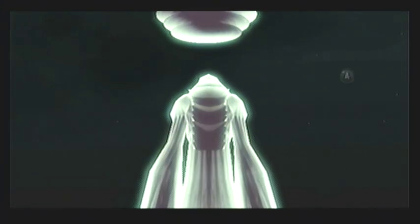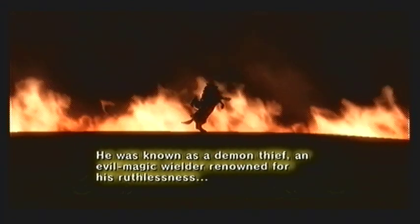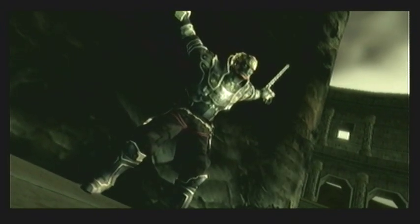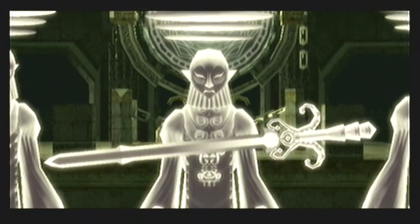It is the same dark power that Zant possesses, and the final sage dramatically reveals the name of the main antagonist of the Zelda series: Ganondorf. He was the king of thieves, otherwise known as the Gerudos, who tried to establish dominion over the Sacred Realm and gain access to the legendary Triforce. Known as the demon thief, a ruthless and powerful wizard who could wield terrible and deadly magic, Ganondorf was blind because of his power - full of anger and arrogance, he exposed himself to danger heedlessly, which allowed the sages to subdue him and bring him to justice.